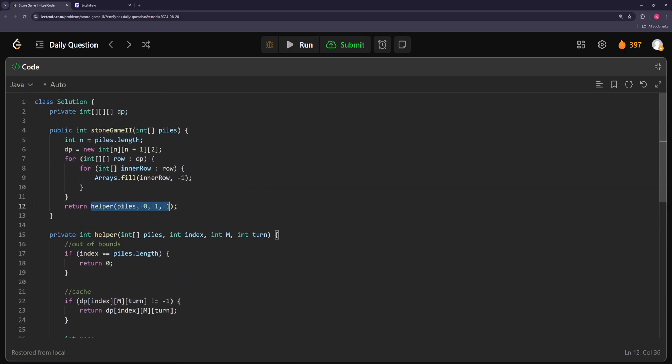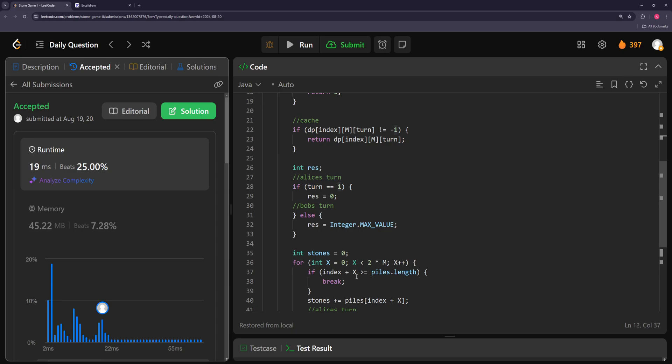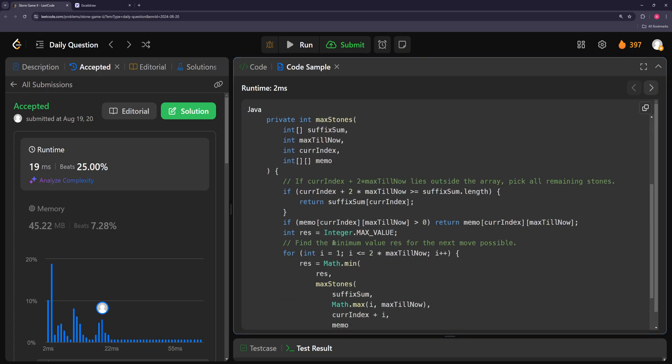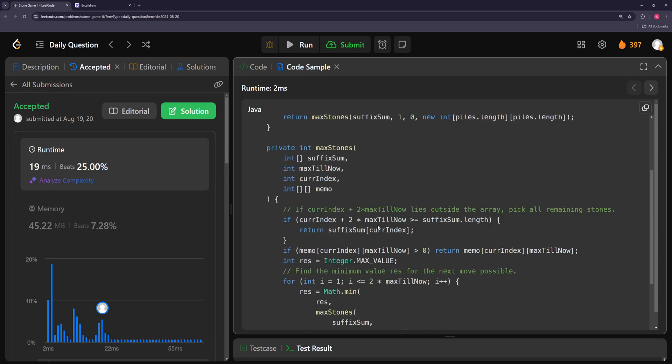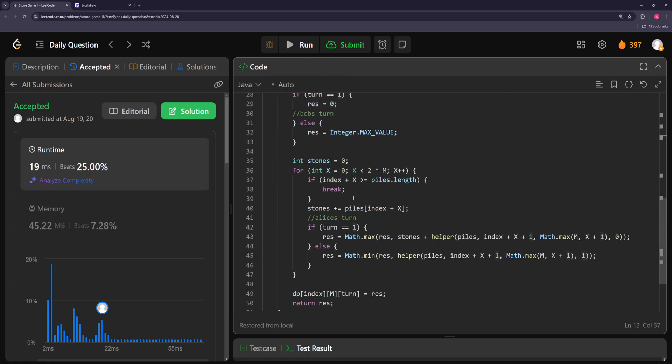So we pass in piles, starting at index 0, M value of 1, and Alice goes first. You can make this faster with bottom-up DP, but this problem is complicated enough. The ones that ran faster are likely bottom-up. You can also do some additional optimizations to make it a bit faster, but I'm not super concerned about that.